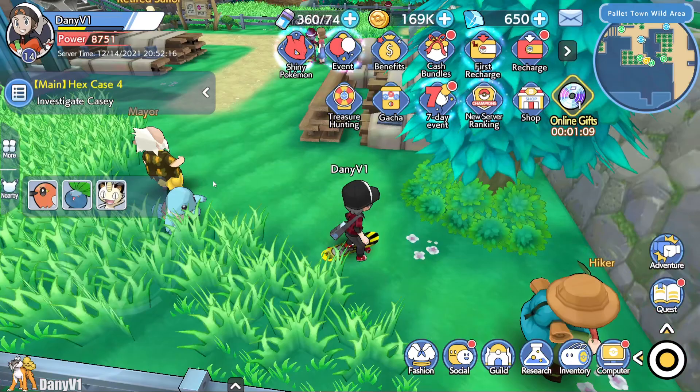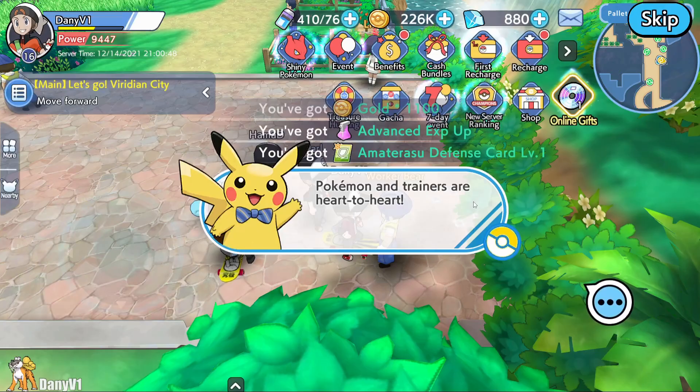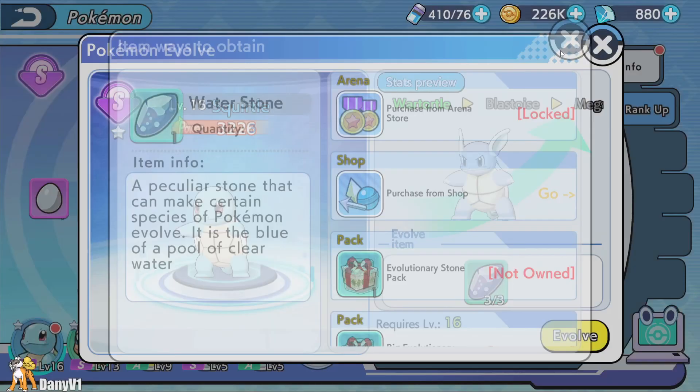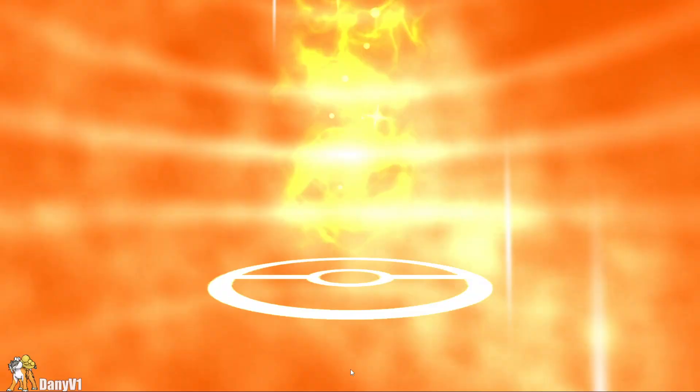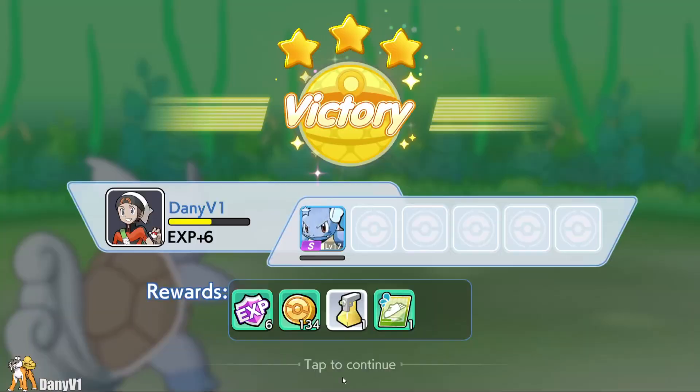I'm also making sure I complete missions related to the Tyranitar event so I can claim the Tyranitar after 7 days. After a few more quests — boom — level 16, which means we can finally evolve our starter Pokémon. I decided to evolve Squirtle, so Squirtle evolved into Wartortle — my first evolution in the game. Though I believe the evolution made him a little clumsy because he kept getting stuck behind fences and walls.